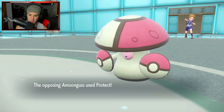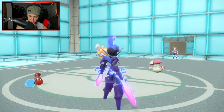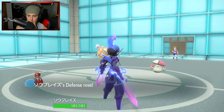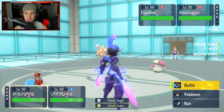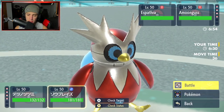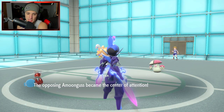He might put me to sleep now — they double protect. I can Encore Espathra, though it might outspeed me. I could Encore Amoonguss if it goes for Rage Powder. I'm going for Encore on that slot and Bitter Blade on Amoonguss. Encore does land — we Encore Amoonguss into Rage Powder. That's fine, so we know what it's going for next turn and I get a nice Bitter Blade.